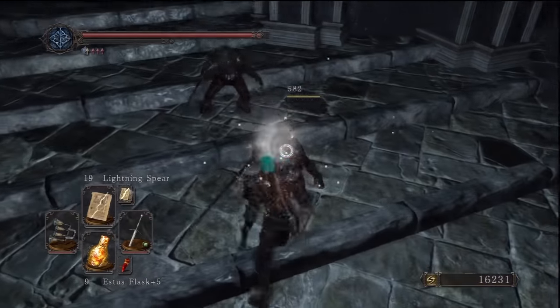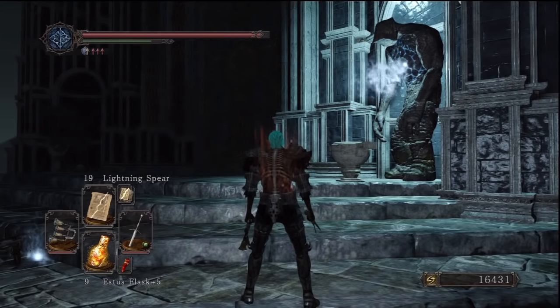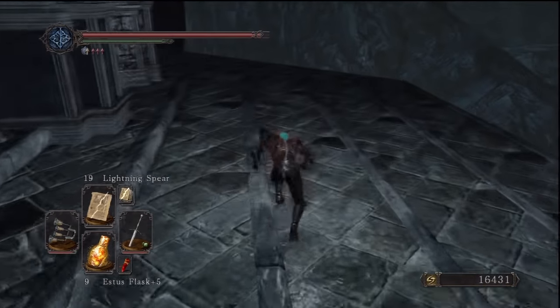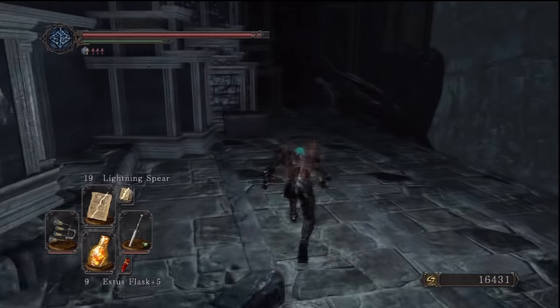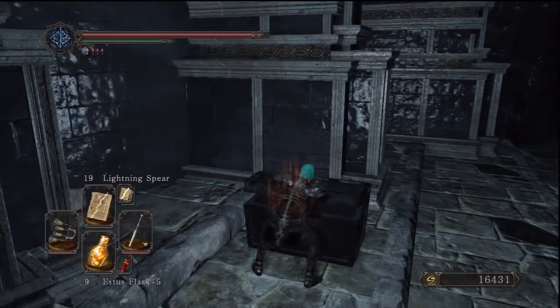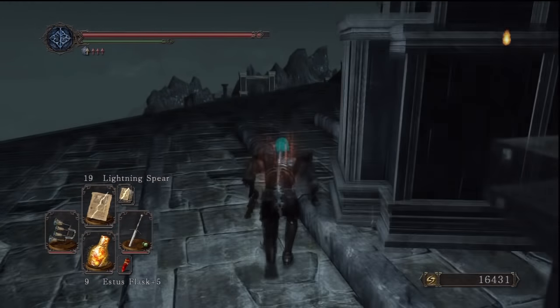As you can see here, I kill this guy near the statue and his soul goes towards the statue instead of me, and that will activate it so it can open the door. But before going in the door, we're going to come around here to the right and open this chest. Once we've done that, we're going to go into the door.